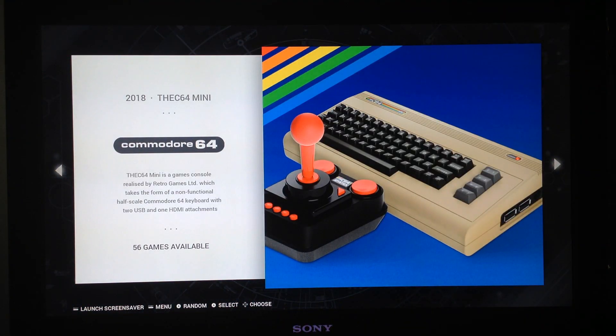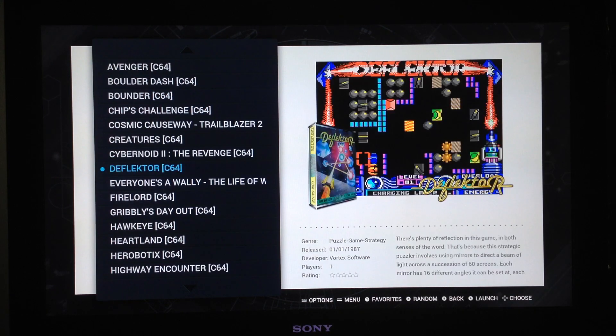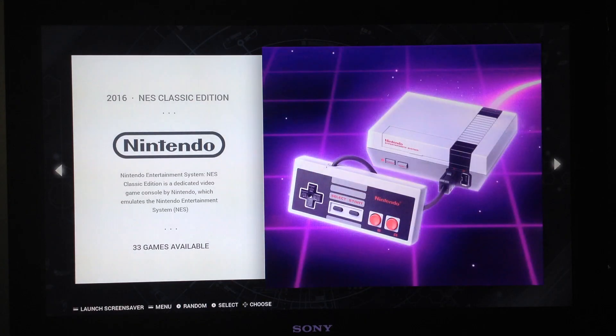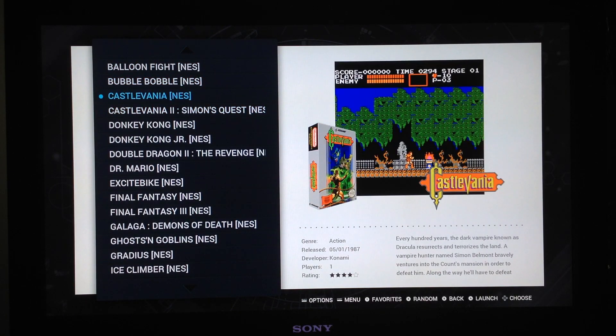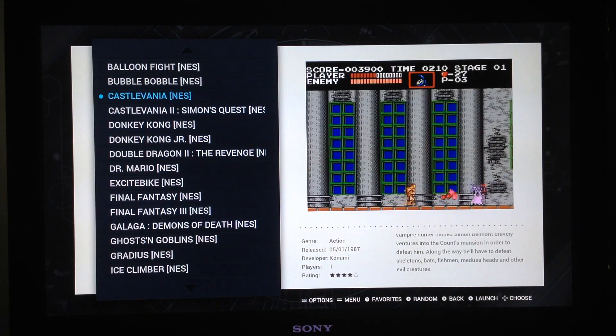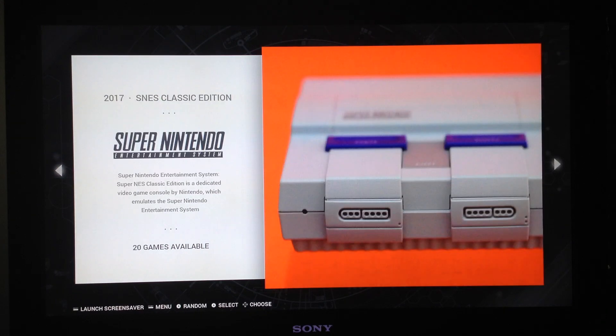We also have Commodore 64 Mini — same game set as the Commodore Mini, the NES Classic Edition (or NES Mini in Europe), and we have video snaps for every game. Super Famicom and Super Nintendo Classic Edition.